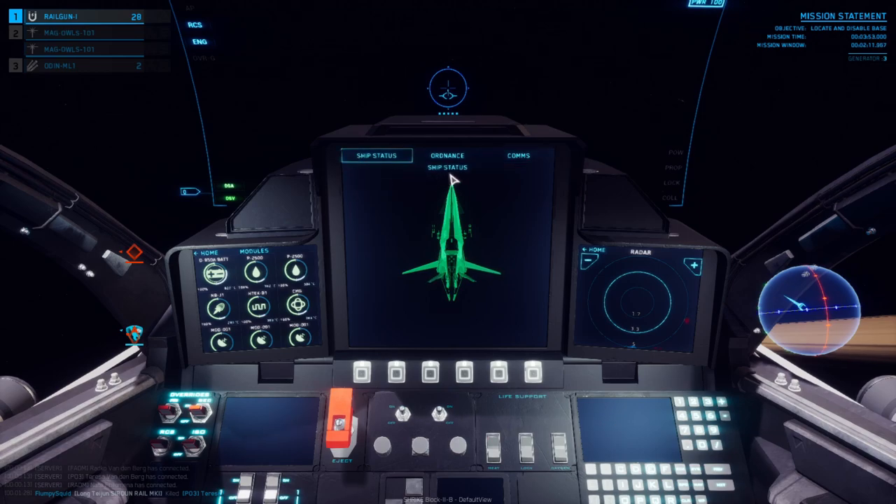The default tab shown when first getting into the Shrike is the Ship Status tab. The Ship Status tab highlights the overall integrity of an object you have targeted, or your own ship if the space around you is clear of targets. This is a good way to gauge how much more damage an enemy craft can sustain before being turned into space debris, as well as your own.